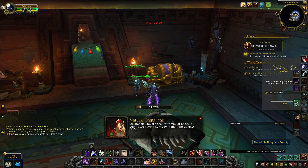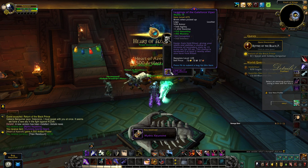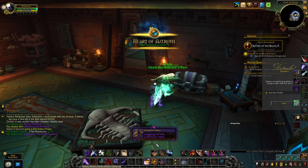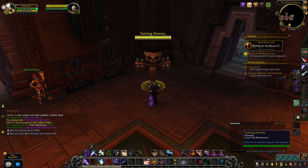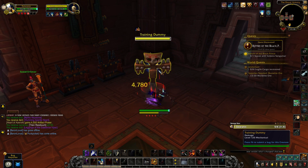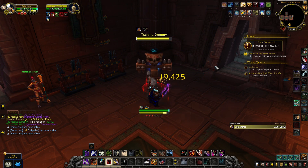The next Corruption effect is called Void Ritual. This one increases all of your secondary stats and keeps stacking until the effect is gone. Void Ritual is interesting because it actually has some synergy with other players around you — if you and other players are using this corrupted piece of gear, it feeds one another for a higher chance for this Corruption to proc. So if you have two or three people with Void Ritual inside of a raid, this Corruption could be very consistent for all of you. But solo by itself, it doesn't really proc a lot.